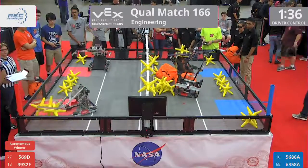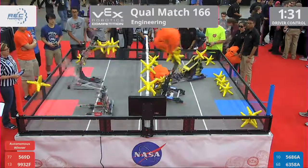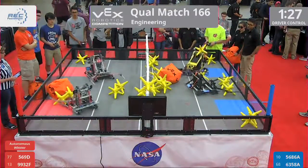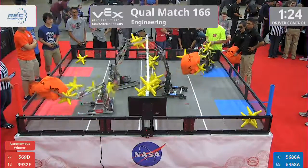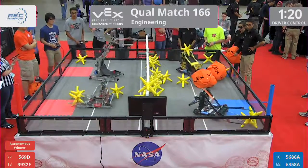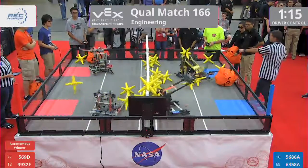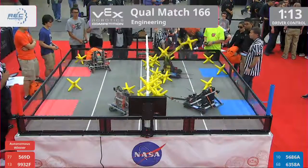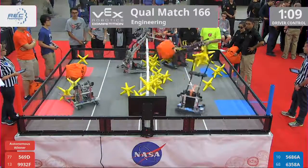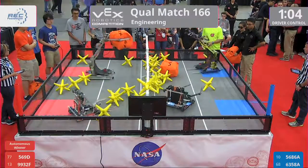1 minute and 35 seconds left here. Too quickly scored by the machine of 569D. Little star goes flying. Cube over, easily done by 569D. Two stars in possession. Slammed over the fence — two come back. Shankar with the wonderful star placement back on the field. Match 166, 1 minute and 5 seconds remaining.